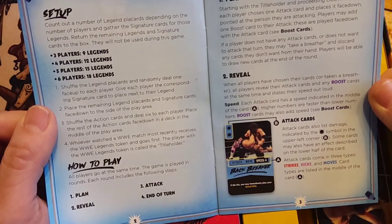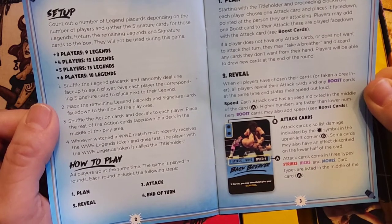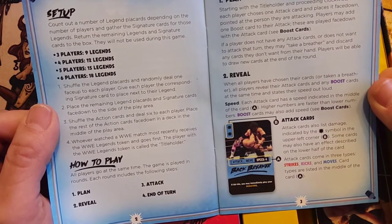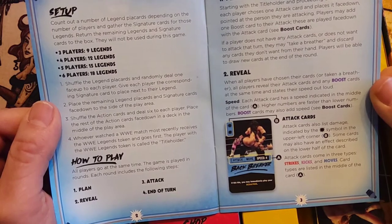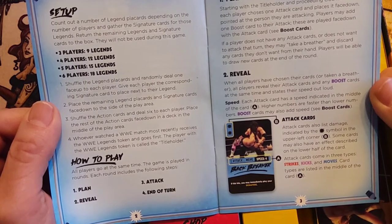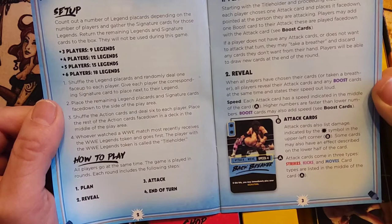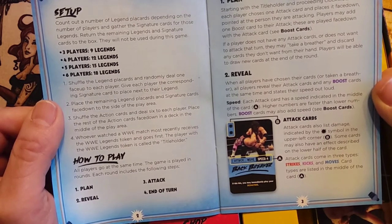Starting with the title holder and proceeding clockwise, each player chooses one attack card and places it face down, pointing at the person they are attacking — that's just so you can all gang up. Players may add one boost card to their attack, played face down. If a player does not have any attack cards or does not want to attack that turn, they may take a breather and discard any cards they don't want from their hand.